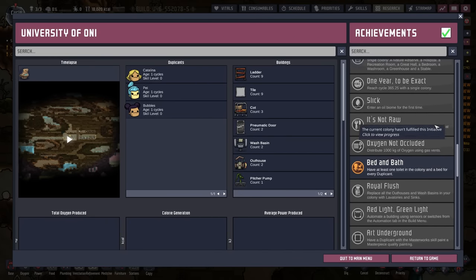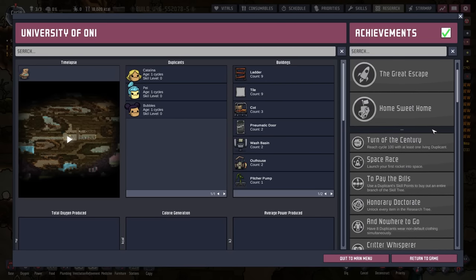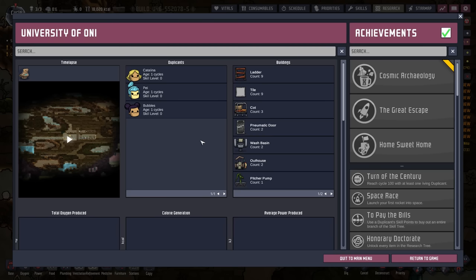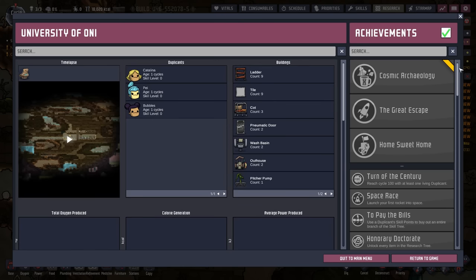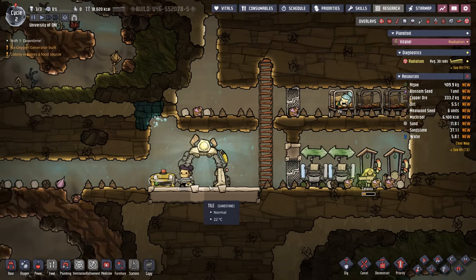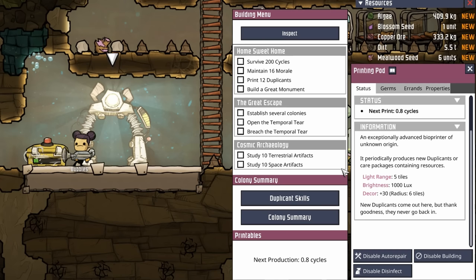I wanted to highlight this not only for the achievements, which you can use to guide your playthrough or completely ignore — it's 100% up to you — but also to get a very in-depth description of your colony. Right now we're sort of new, so all these graphs don't show much. At the top of the achievement list are what look to be very large achievements; these are considered initiatives, and the printing pod is programmed with three of them.